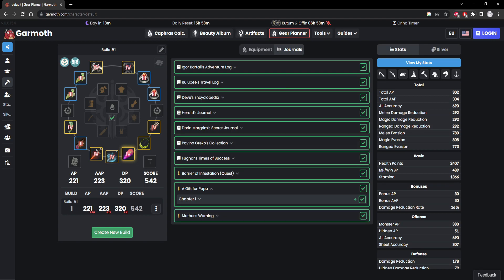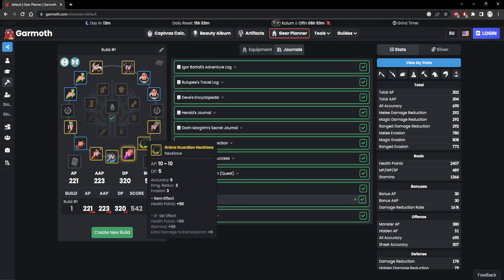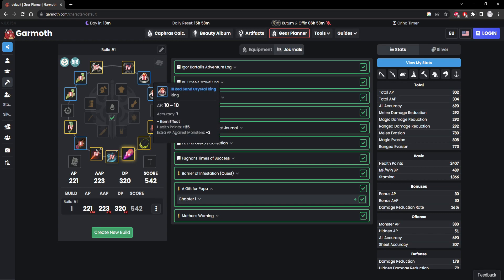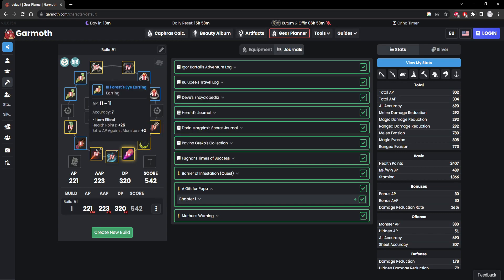These accessories here — not many people know this — but if you do the entirety of certain quest lines, you get these accessories. I think Grana Necklace is obviously from Grana, this one is from Valencia, the rings are also from Valencia, and I think the earrings are from Kama Silvia. I could be wrong.